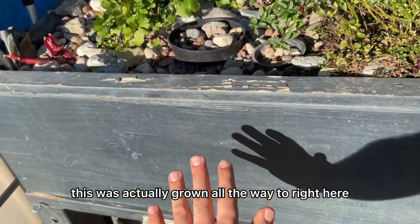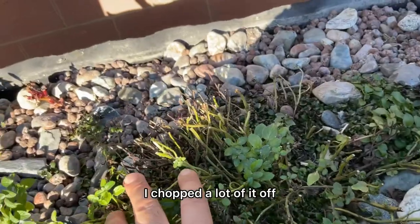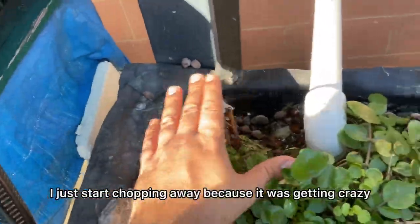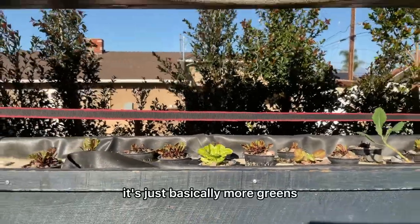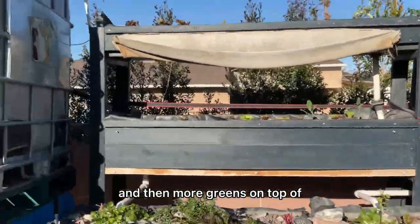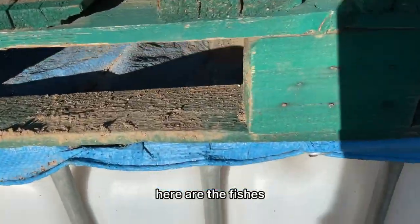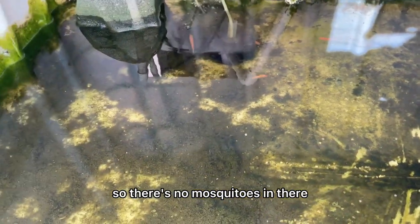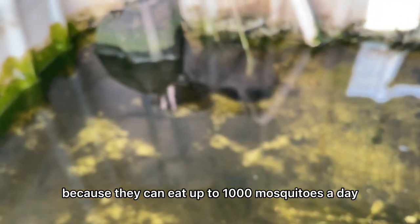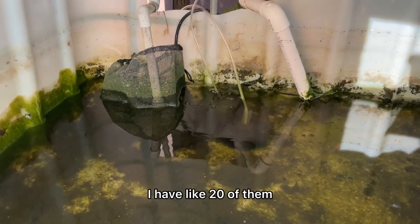The watercress was growing all the way through here and taking over everything, and so was the mint — it was going all over. So I chopped a lot of it off, just started eating it and juicing it. It's perfect for juices — just more greens. There's a ton of bees just having the time of their life pollinating everything. Here are the fish — these are mosquito fish. They eat mosquitoes that go in the water, so there are no mosquitoes in there, though we do also feed them fish food.